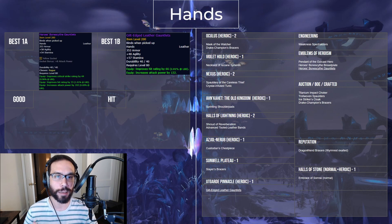For the hand slot, the emblem tier piece is your best piece, but it's actually really close. The Gilt-Edged Leather Gauntlets from Utgarde Pinnacle have 66 hit rating on them, and if you can actually make use of all of it, then it can save you the 60 emblems you'd otherwise spend on the gauntlets for a bit while you spend your emblems elsewhere.